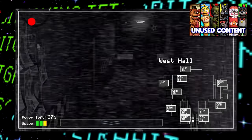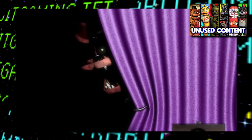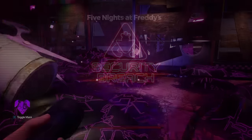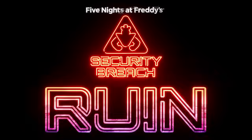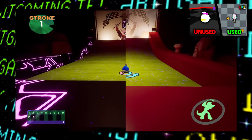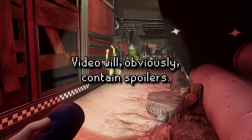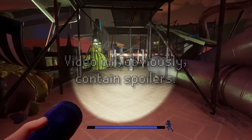Hey guys, and welcome back to Lost Bits, the series where we explore the unused, altered, and unseen content in video games. The long-awaited expansion to Five Nights at Freddy's Security Breach, FNAF Ruin, has finally dropped. I already covered some of the previously unused content that's been re-implemented, but what about some new content that goes unused? Well, that's just what we'll dive into here.